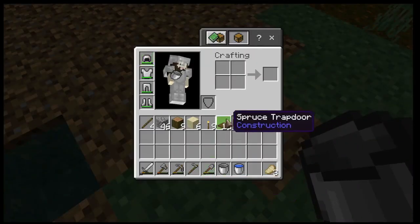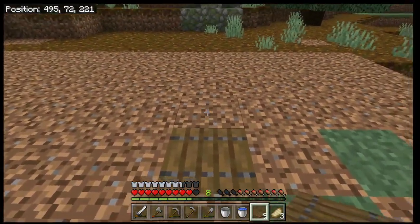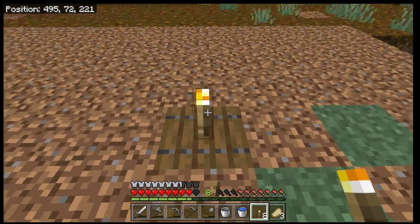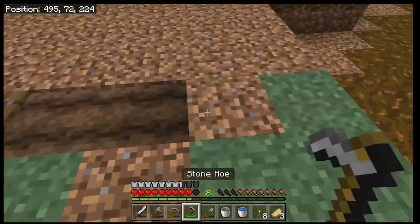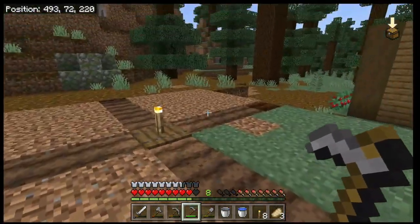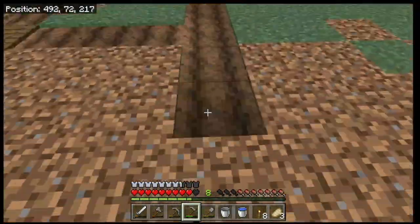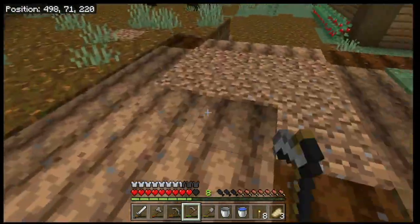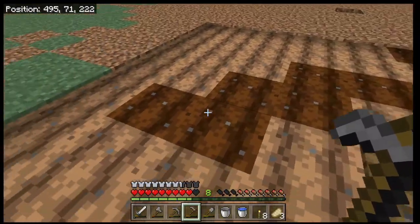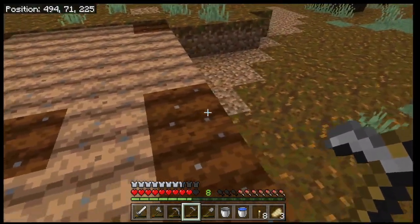Grab two buckets of water. We're going to dig a hole in the ground, place some water down, then place a trap door on top of the adjacent block and crouch to place a torch on top of the trap door. Then with our hoe, go out four blocks in each direction and fill in the rest of that square. When we place the water in here it makes the farmland fertile — you can see the darker plots.